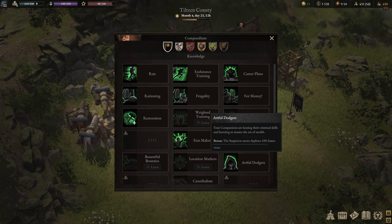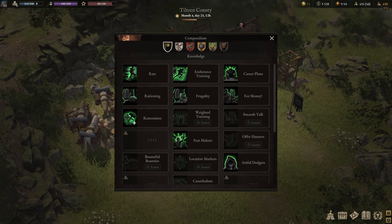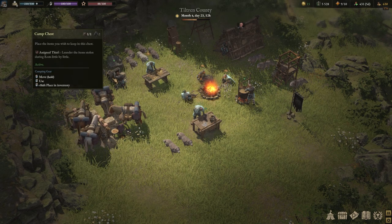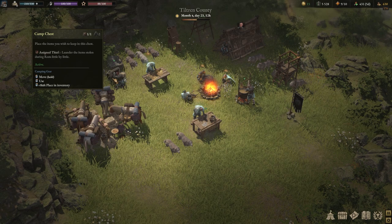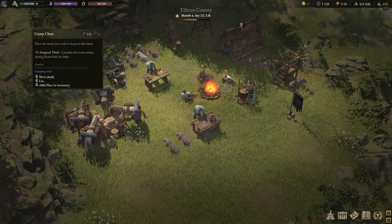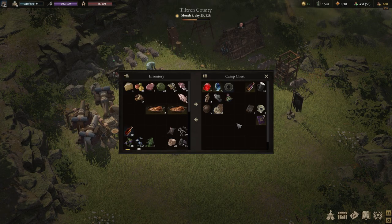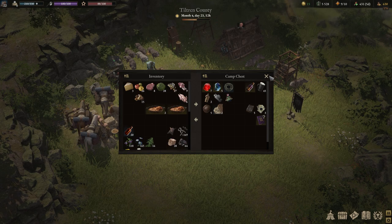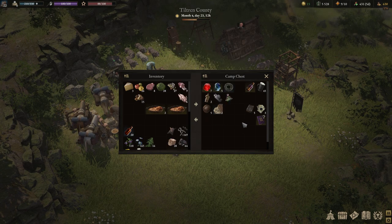Just to recap, my philosophy for stealing is to steal often but steal items that will be used quickly so that the stolen goods don't linger in your inventory. If you do come across something of value that you want to steal and need to launder it, the way you can do that is with the camp chest. Place items you wish to keep in the chest and assign your thief to launder the items stolen during the rest period, and they will slowly launder.